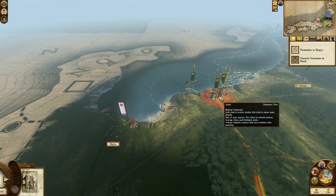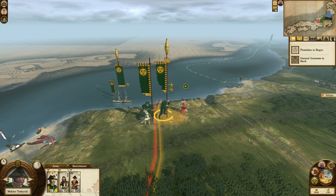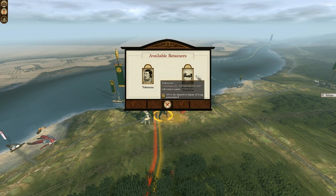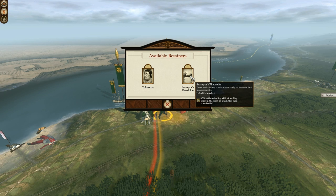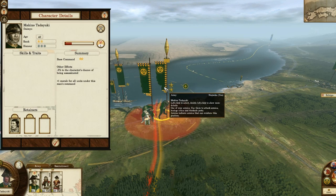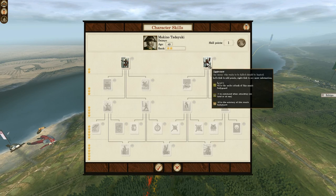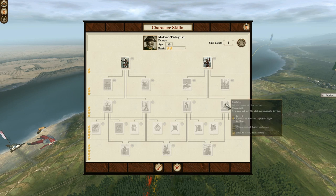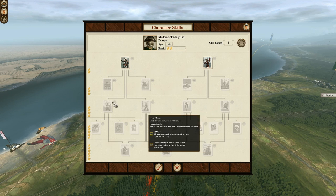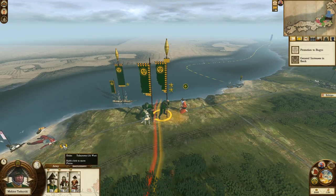I'm going to send my Daimyo into this unit, because that unit is the one on my border — on my side of the border, so they can actually regenerate a bit. Now, to upgrade my guy. I'll take the minus 5% chance of being assassinated skill, because he's my Daimyo and I need to keep him safe. With this guy I will be doing a lot of attacking, so I'm going to use the attacking tree.